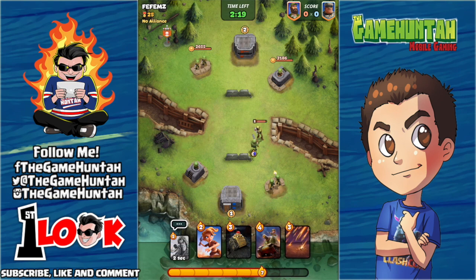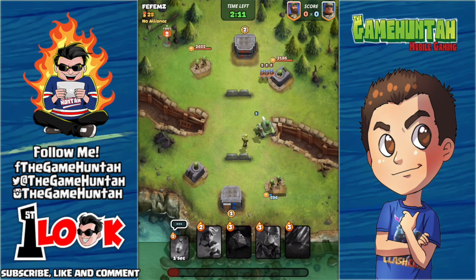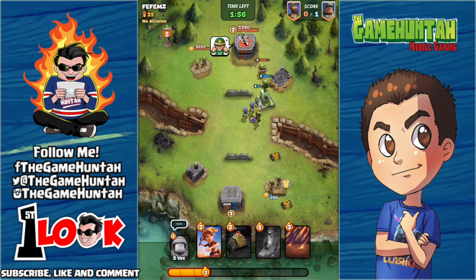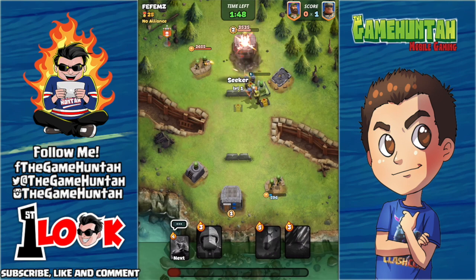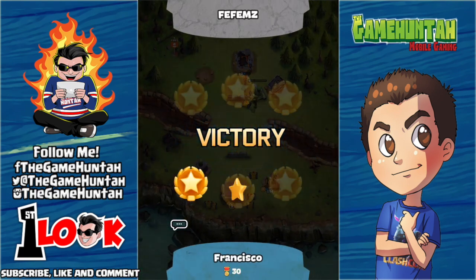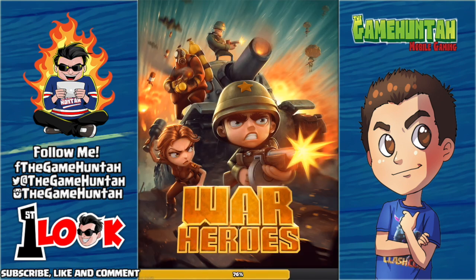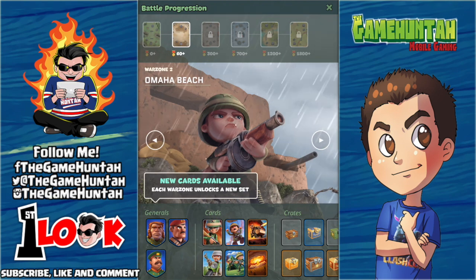The Sniper is coming — we're going to put the Sergeant to counter that. Now going with the tank, the Sergeant, and the Sniper — remember it's an elite card that's gonna wipe every single one. Here come the Seekers again. We go with the Grenadier and more Seekers — Victory is ours! I think the commanders are a little bit too OP. They keep deploying Seekers like crazy. Moving to another War Zone with a new map — Omaha!